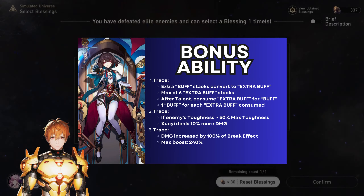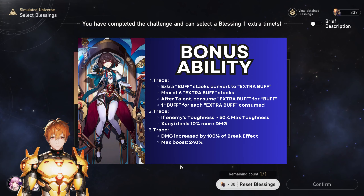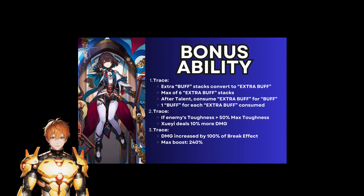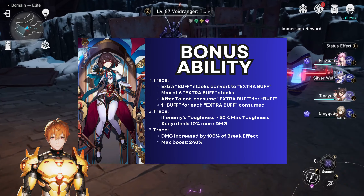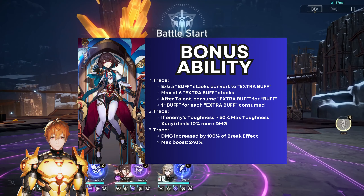The second bonus ability: when she uses her ultimate, if the enemy's toughness is higher than 50 percent of their max toughness, Xueyi deals additional damage. It's a nice little boost but nothing special.